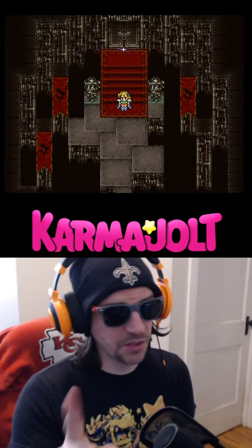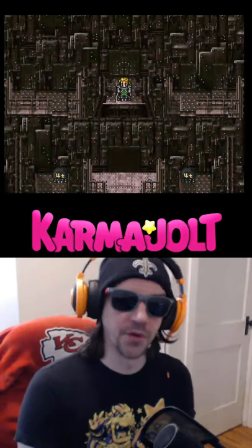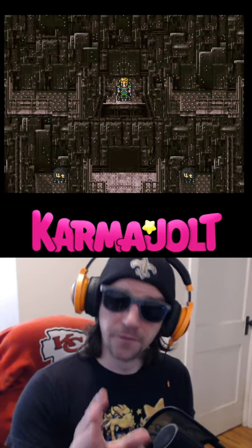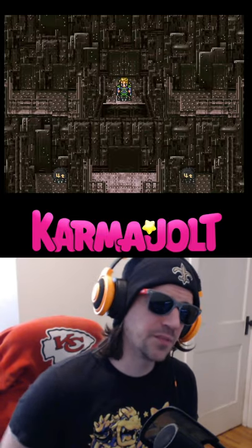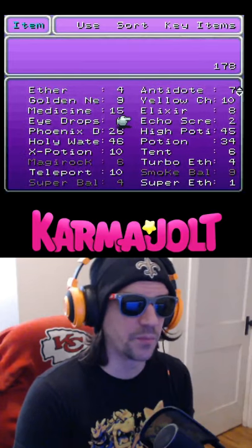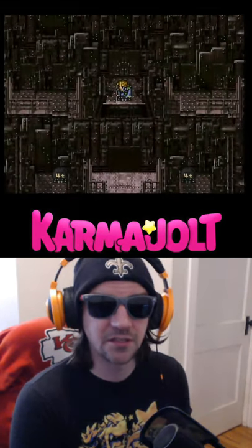I just learned about a very easy but useful exploit in Final Fantasy III for the SNES, also known as Final Fantasy VI for the Super Famicom. In any dungeon where you form multiple groups, it's possible to trick the game into allowing you to use tents and sleeping bags in areas where it is usually not possible to use a tent or a sleeping bag.